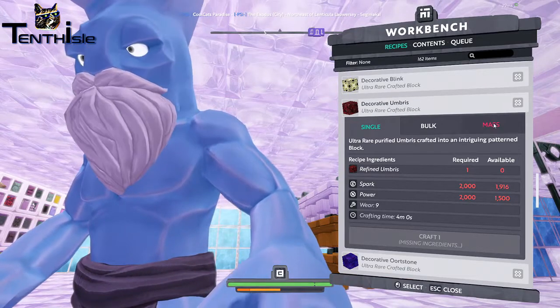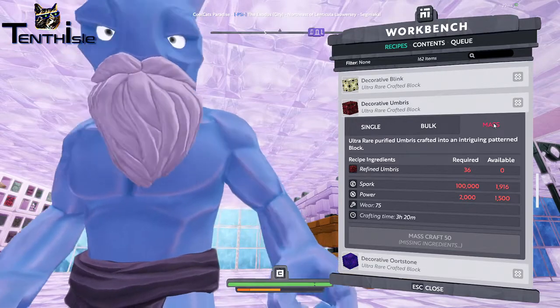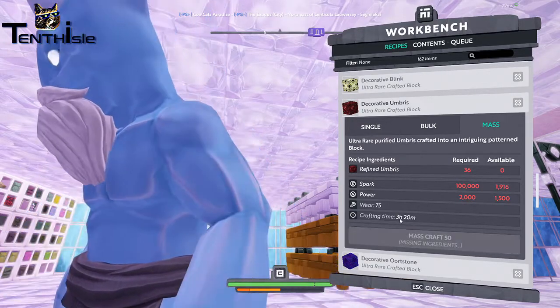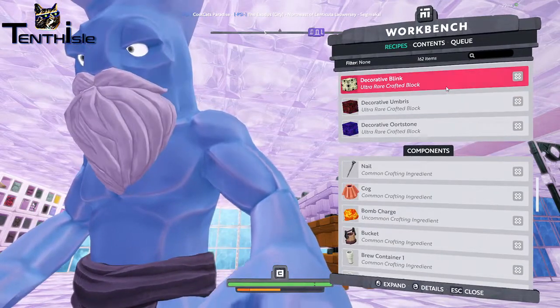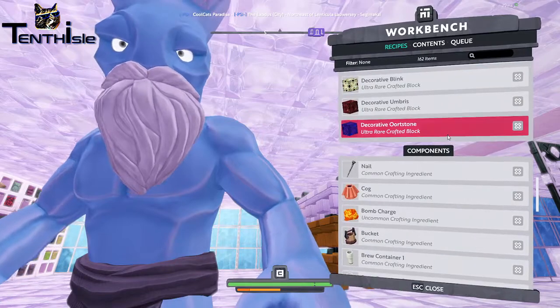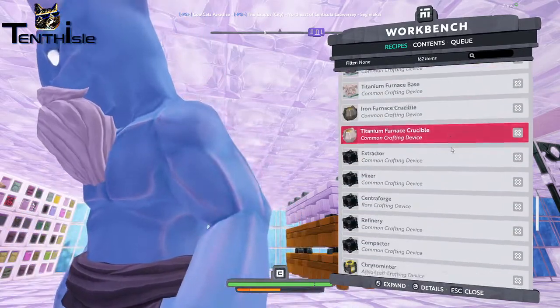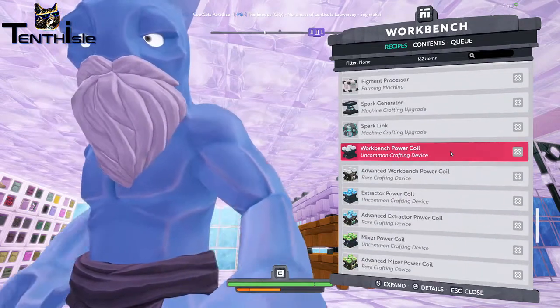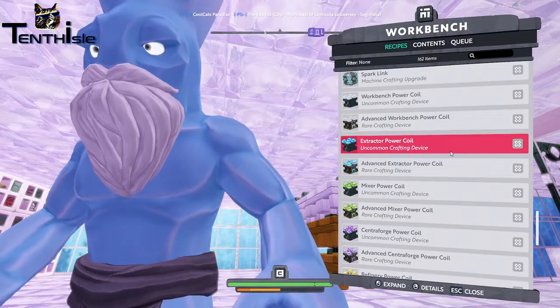For new players, that's really really difficult to stomach. Some of these more advanced recipes - 50 blocks for three hours and 20 minutes. I'm not saying we're doing decorative umbris or decorative blink all the time, but when we get into some of these more advanced recipes, it feels like it's actually gating people out. They don't necessarily have time.